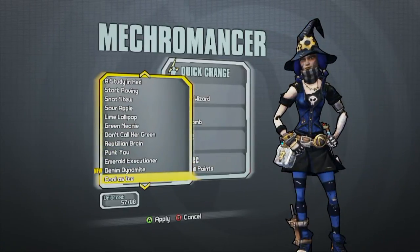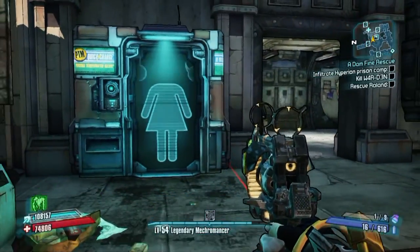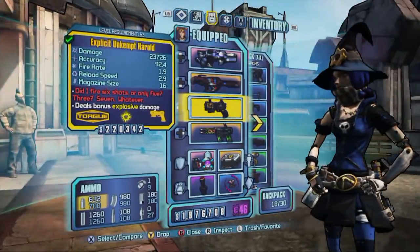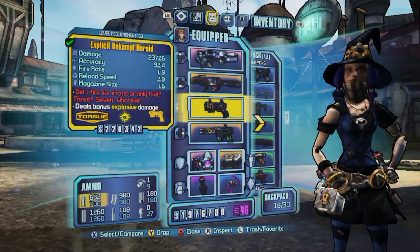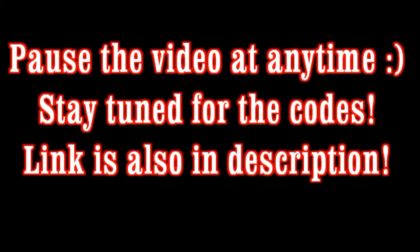I'm going to go down to blue, pick that one, and as you can see to the right of your screen is what the Mecromancer looks like. I think it's pretty cool — adds a little bit of new flavor.